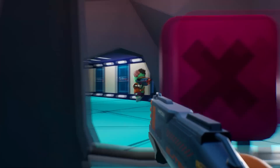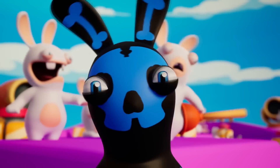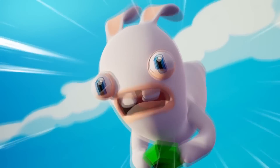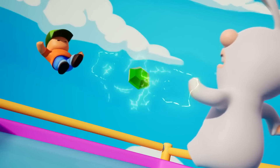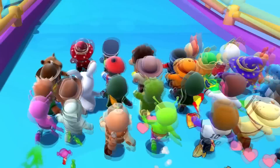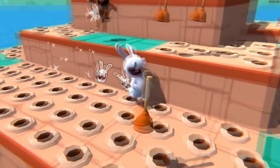Let's start with what gems actually do. Most people probably already know, but I think it's still worth explaining. With gems, you can buy skins, emotes, or even buy a premium pass. So I think this is a great thing, especially for players who are just starting their adventure with StumbleGuys, because they can have the skins they want from the beginning. So how to get gems?